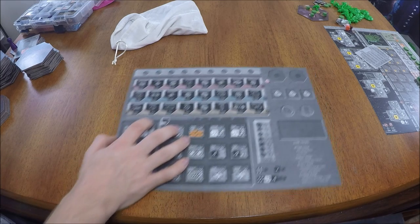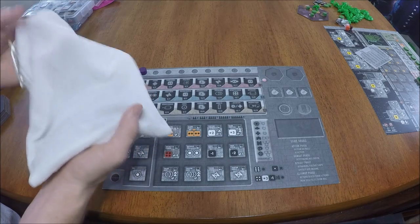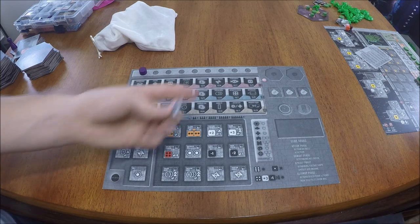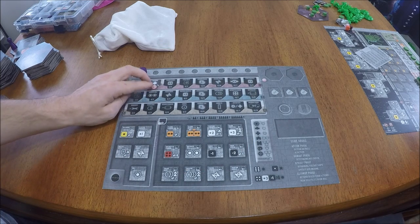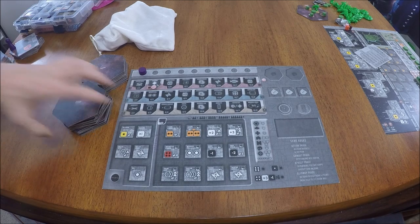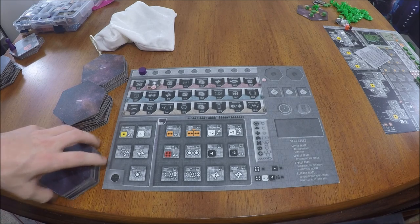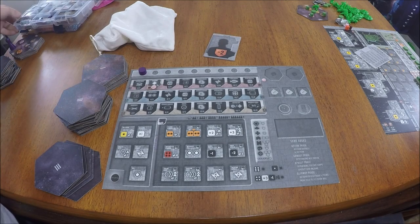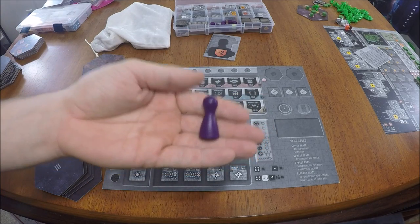For the last phase of setup, take the technology board and place the game round marker on space one of the game round track. Draw a number of technologies from the technology bag — varying by player count, found on page 5 of the rulebook — and place each on its appropriate spot on the technology board. Then take all Sector 1 and Sector 2 tiles and place them near the board, along with a number of Sector 3 tiles that varies by player count (e.g., 5 for a 2-player game). Place the trader card and other components near the board, and give the starting player token to the youngest player.